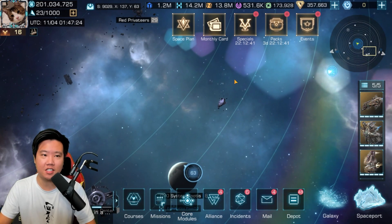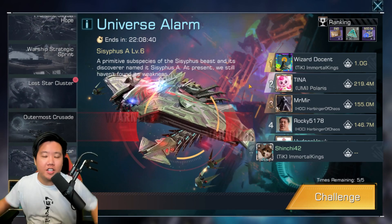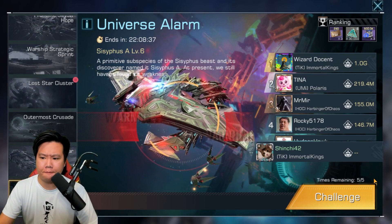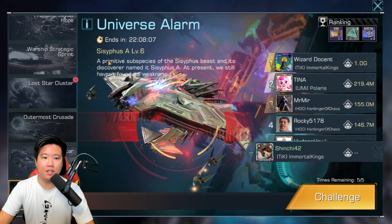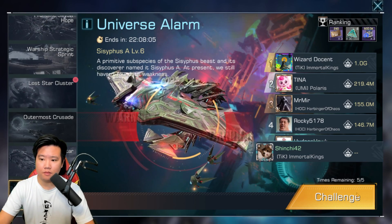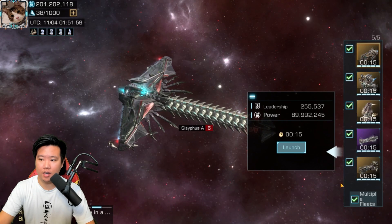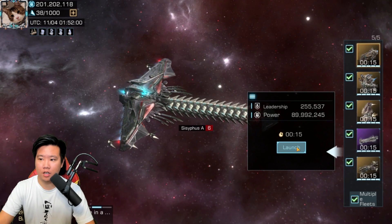This event is in the same timeframe as Lost Star Cluster, so we're going to be able to use our boost. We've used the buff — let's go ahead and challenge this. You can actually challenge it five times. Let's summon this Cispus level six and click challenge.